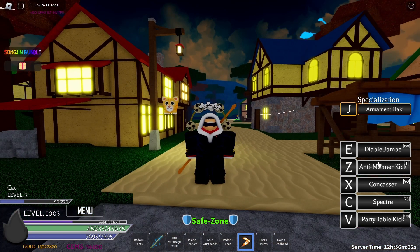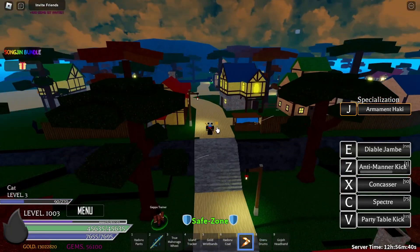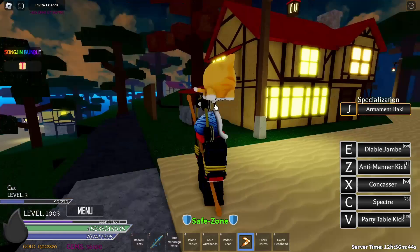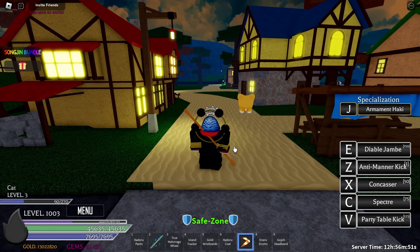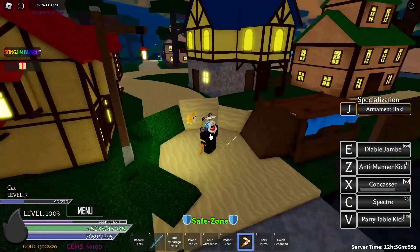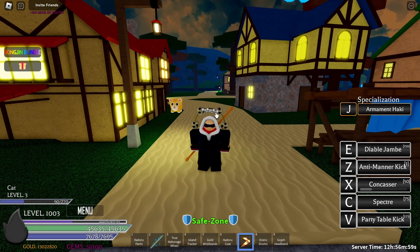Next one is going to be the anti-manner kick, which requires one stat point on your strength stats. It looks like it is AOE and it follows wherever your cursor is pointing. Next one is concaser — you need to have 50 stat points on your strength stats. Click X and it's a jumping move. That one also appears to be AOE.